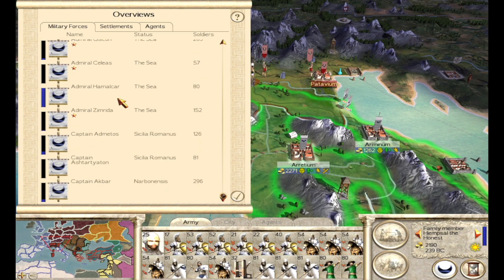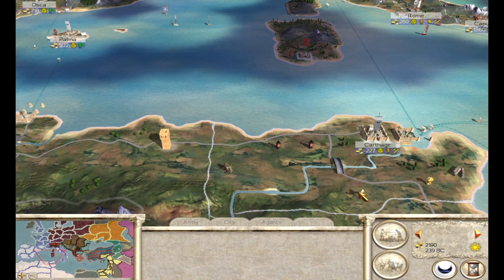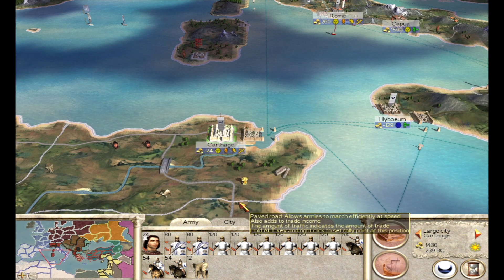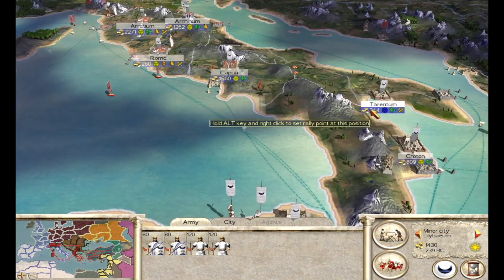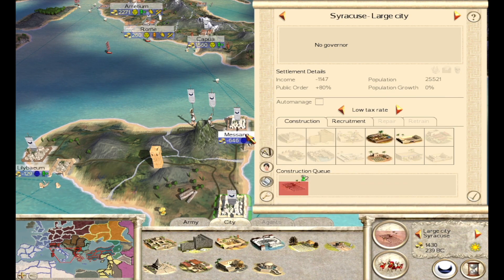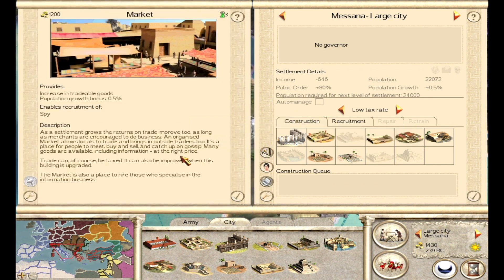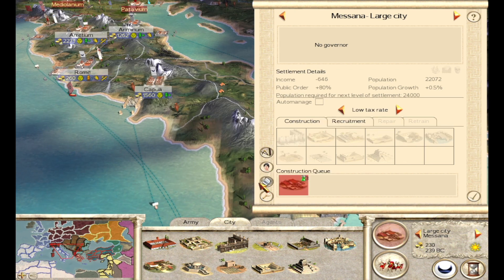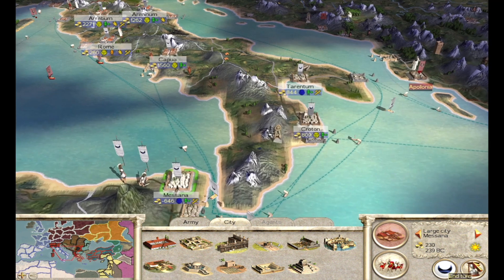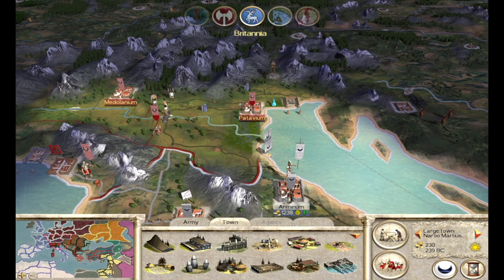Yeah, I think that's the way to do it. Let's bring in one ship here in Carthage just as a ferry force. We have a little bit of money to spend — is it enough for any of these cities up here to get something going? I just don't like the population growth bonus that something like a market provides, but the added income would be nice. Let's just get a market going there in Masana. And our first end turn of the episode!